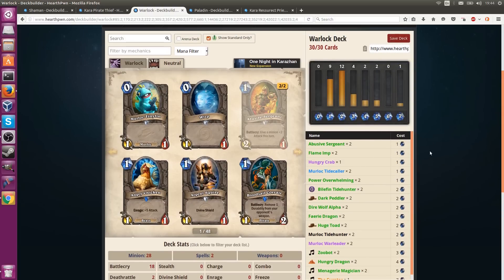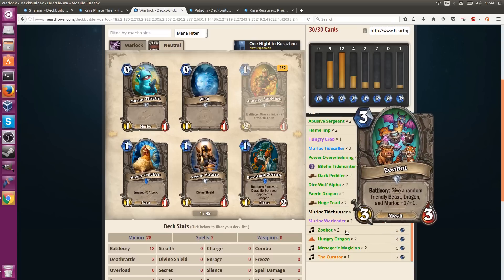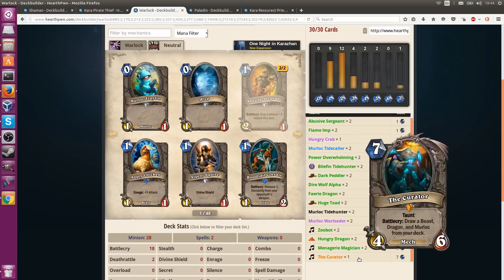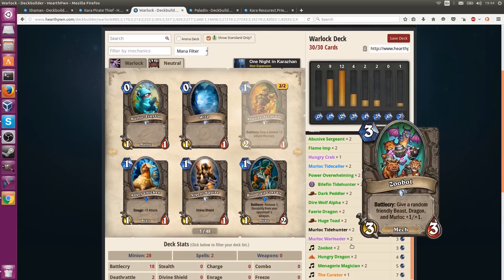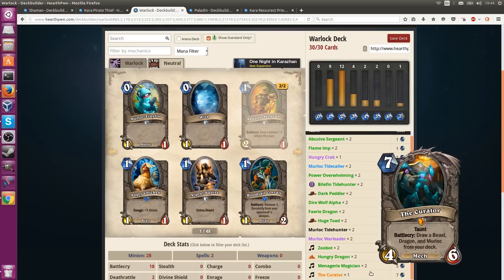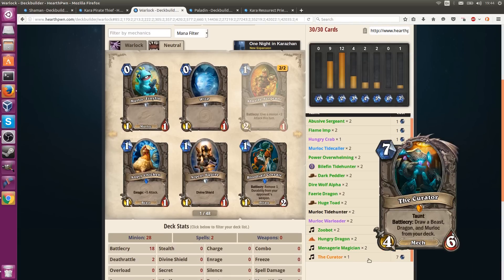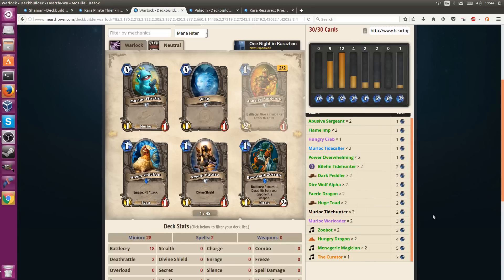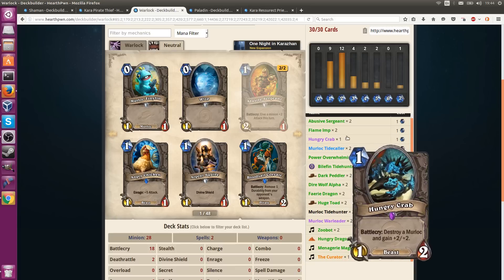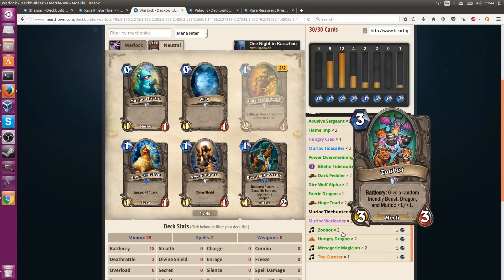This deck list is kind of to show how interesting a Menagerie Magician, Zoobot, Curator Zoo Warlock or Zoo-anything playstyle could be. Zoobot and Menagerie Magician theoretically can give you +6/+6 stats and +10/+10 stats — and that's what you'd make the case for this deck even being remotely a thing. Having the Curator as a late-game draw engine is really nice, since Zoo eventually runs out of cards. The only way you can really play Zoobot and Menagerie Magician is to grab the best cards from each tribe simultaneously.